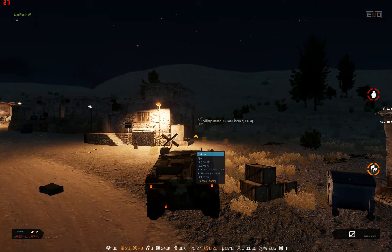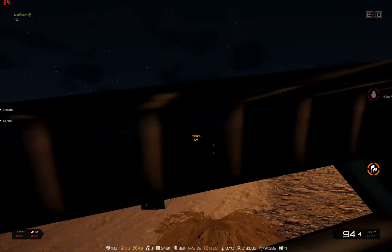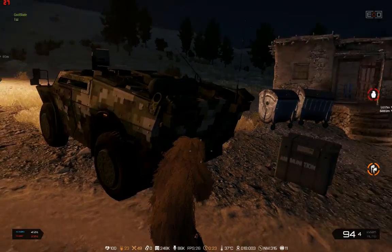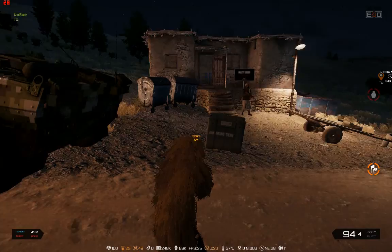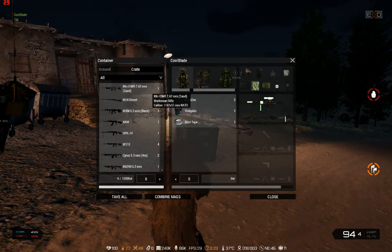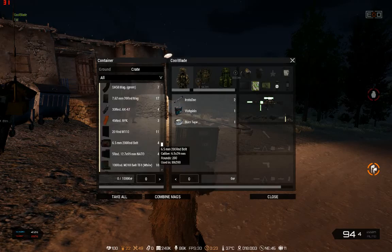Okay, this is cool. I'm in my strider. I have a crate back here - I am the driver. It's a 60,000 pop tab crate. It has objects in it, it has everything in here.